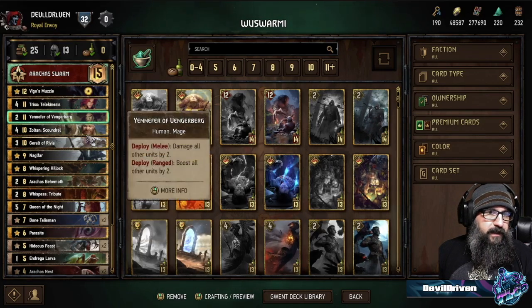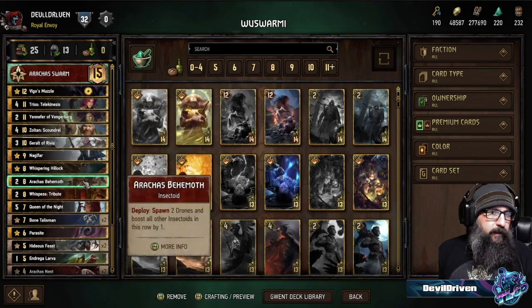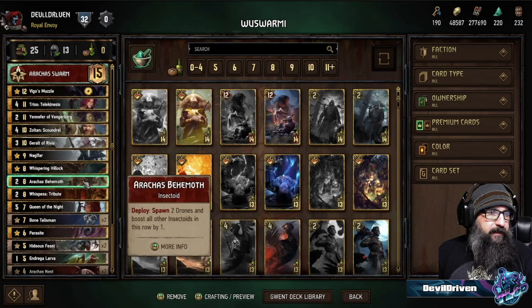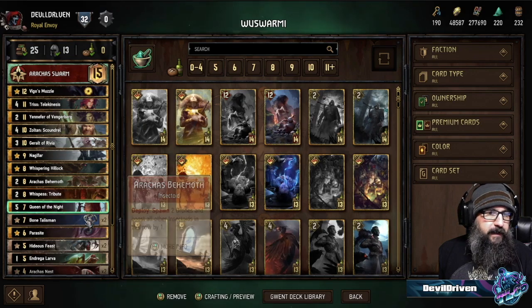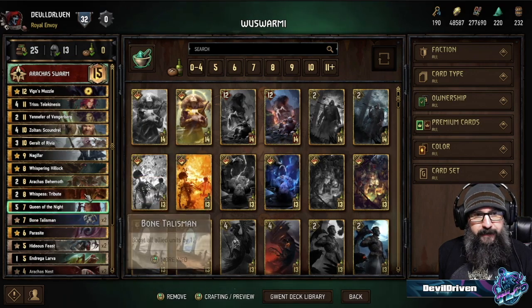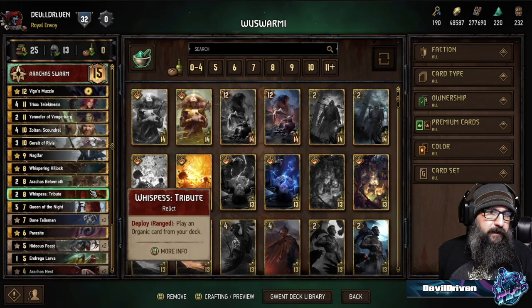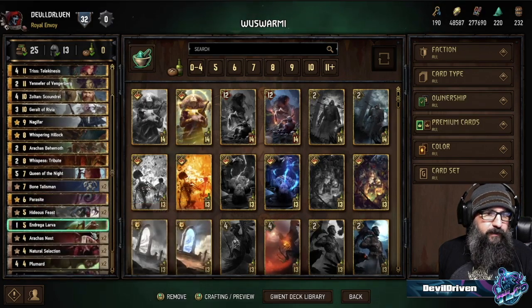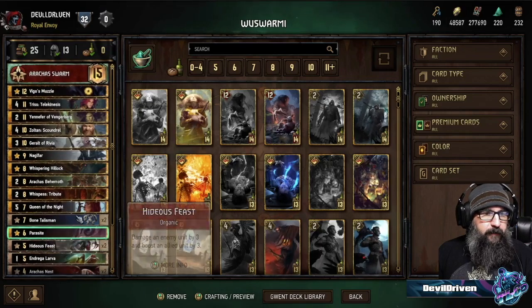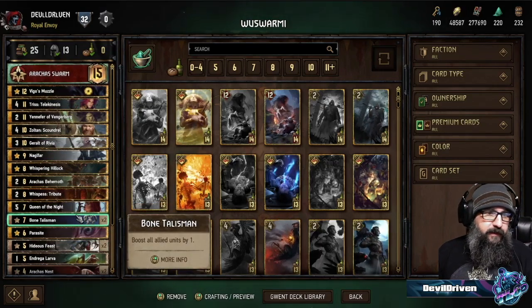Nekker Far is an auto include for Monsters. Hillock as mentioned — you play Yennefer, Zoltan, possibly Triss, get it through, or even the Behemoth. If you've got a big row you can boost that up and then spawn some more drones, get your talisman enabled a little better. Tribute — you could pull Hillock with this, or you could pull Parasite, Hideous Feast, or the Nests. When you do play one, it spawns another Aracas, which is pretty great.